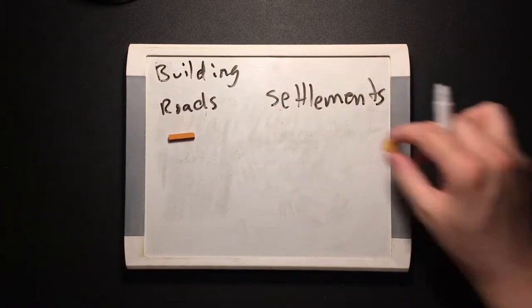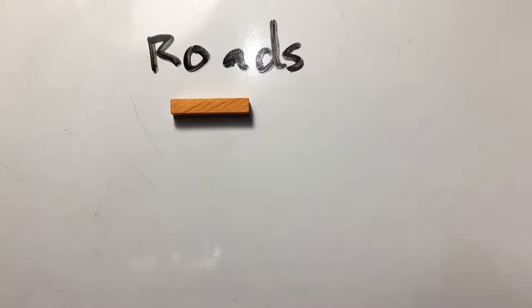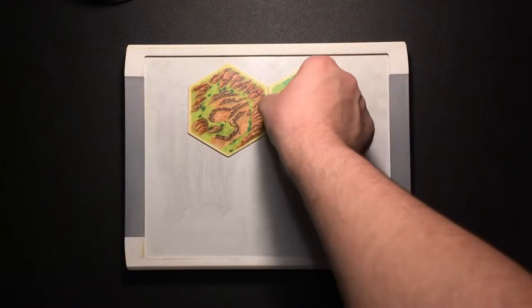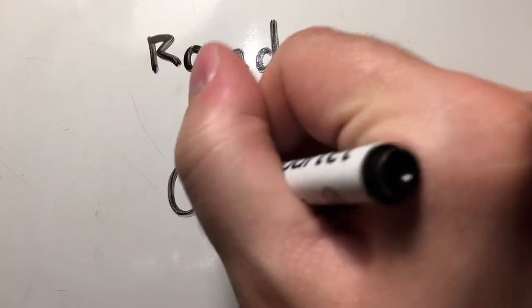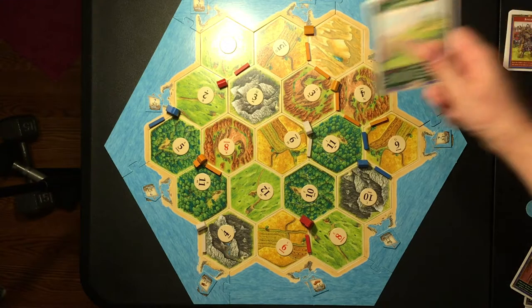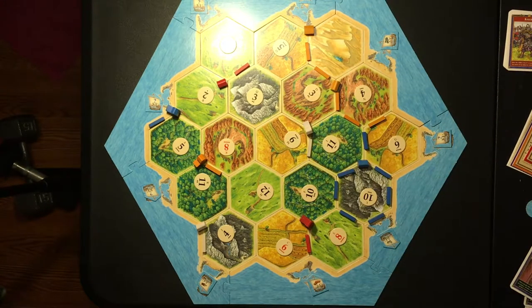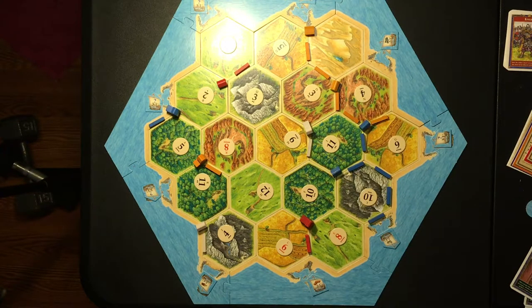First, the building. You can build four things: roads, settlements, cities, and development cards. Roads require just a lumber and a brick. They have to attach to another road, settlement, or city that you own. They don't get you any points on their own, but if you build five in a row, you get the longest road card, which is worth two points. However, if someone else builds a longer road, they'll be taking that from you. They can also build a settlement in the middle of your road to break it — if neither section is at least five pieces long, you lose the longest road to the next longest road that's at least five pieces long, or it goes up for grabs if nobody has a road longer than five pieces.